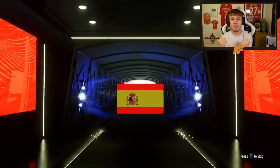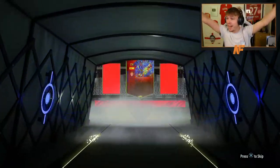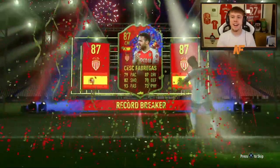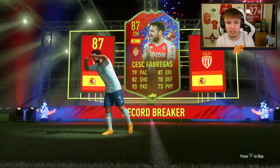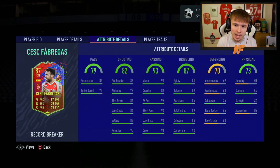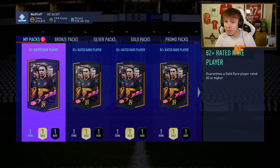Record breaker! Let's go - we finally got one. Spanish sentiment - Fabregas! Let's go, come on, finally a record breaker! He's got a good card actually: 79 pace, 87 dribbling, 82 shooting, 93 passing. Three star, three star is not the greatest, but apart from that that is a decent card. I'll take that - I'll probably try him out.